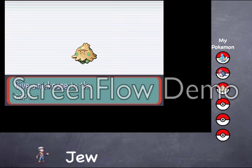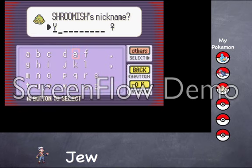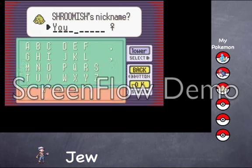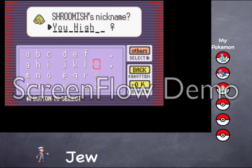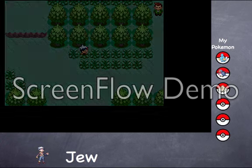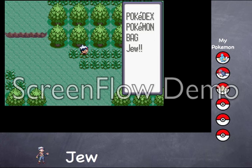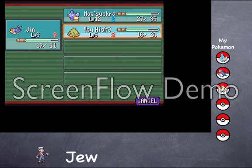Apparently it's toxic. I will call it... Does anyone know which button Select is? Because that would have been really helpful. I called it 'You High.' I'm gonna go to my bag, take my last potion, and heal up You High.